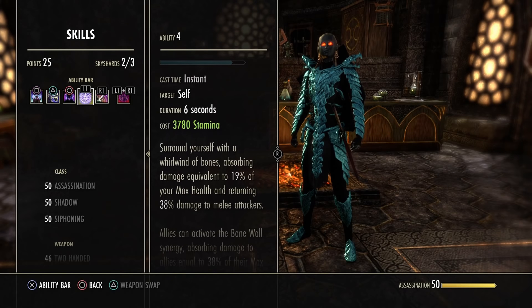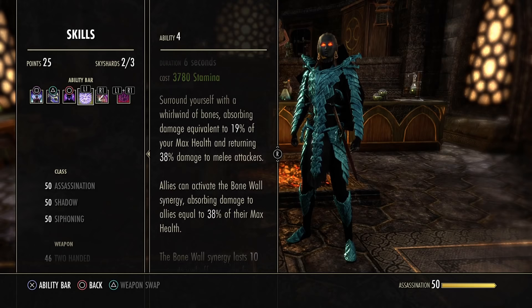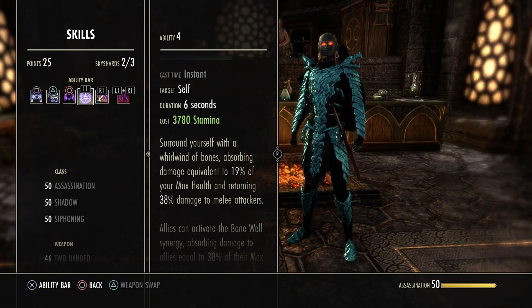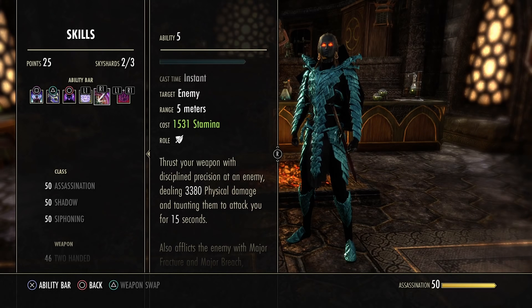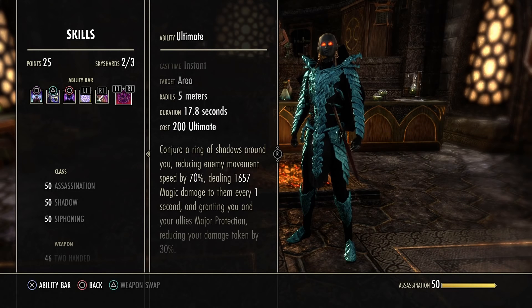Spiked Bone Shield gives a 90% damage shield of your health — in PvE that's 38% — and it swaps back damage to melee attackers at 38%. It's also a synergy so allies can heal up, but the main purpose is to reflect damage back with a high health shield. Piercer Diamond applies Major Breach and Major Fracture, and when that crits it's also not bad — 5 or 6k of damage.